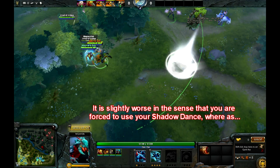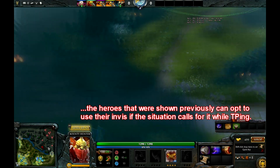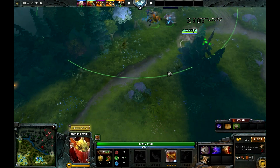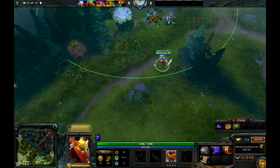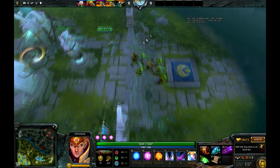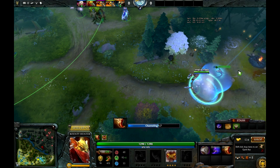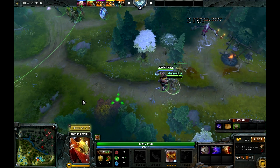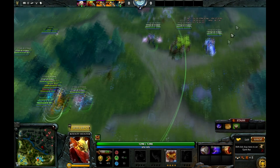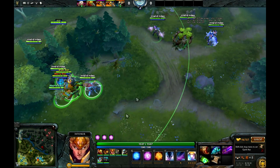A lot of heroes that have fade-time invisibility are also able to do the same thing. For example, if you have Bounty Hunter and you're trying to teleport to a tower, you can actually teleport during the fade time, but you have to be really quick. As you can see, you're teleporting to a tower during the fade time, but your timing window is extremely low — like 0.4 seconds depending on the spell. So it's much easier to just teleport first and then pop your invis afterwards.